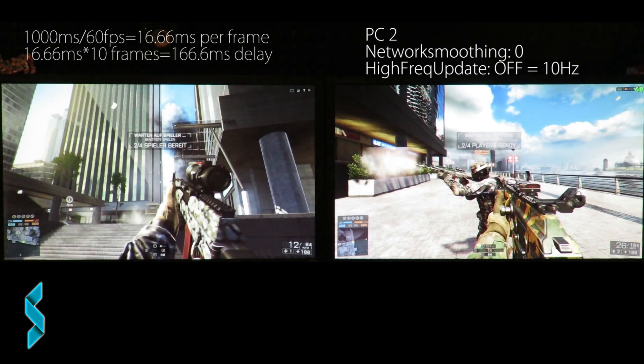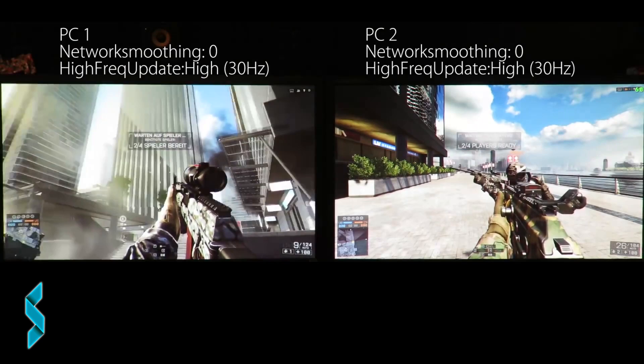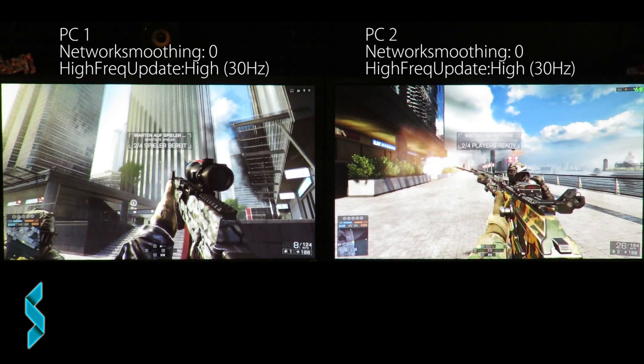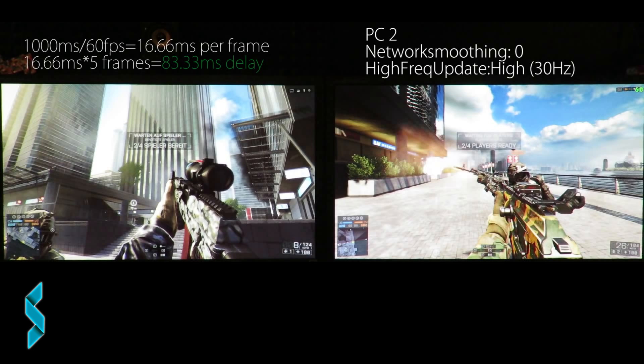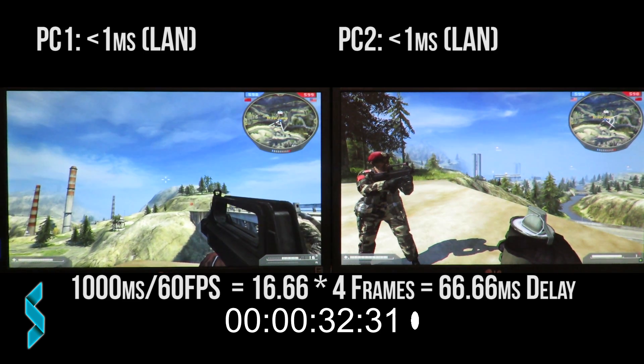It is worse than Battlefield 3, but thanks to DICE LA, we now have a high frequency update option, which changes the 10 updates we receive from the server to a maximum of 30 updates per second. Our client then sends and receives updates at the same rates, with the limitation that this only affects objects less than 100 meters away from the player for infantry, and less than 10 meters when in a vehicle. Everything outside that range is updated at only 10 updates per second. But for what is inside that area, the delay comes down to 5 frames — 83.33 milliseconds — close to what Battlefield 2 achieves in a LAN setup with 4 frames or 66.66 milliseconds.